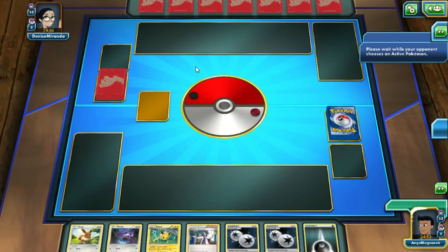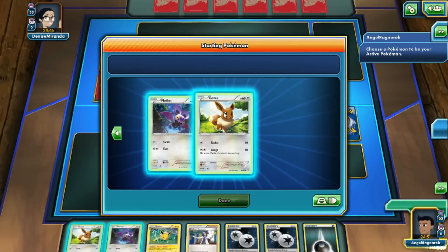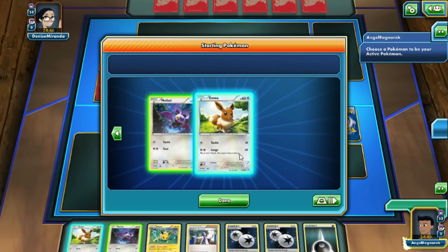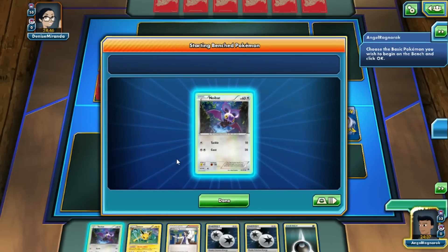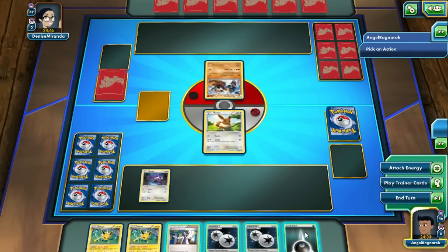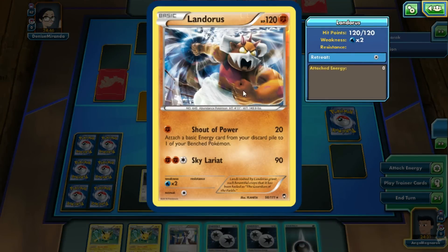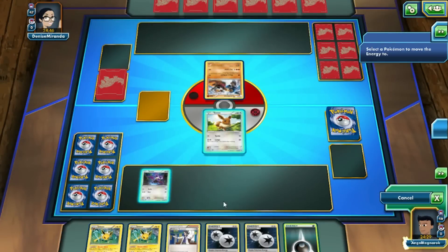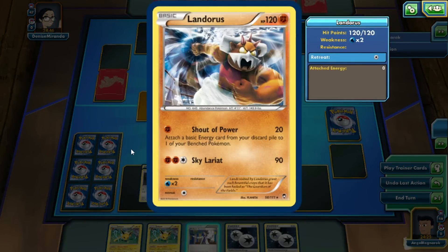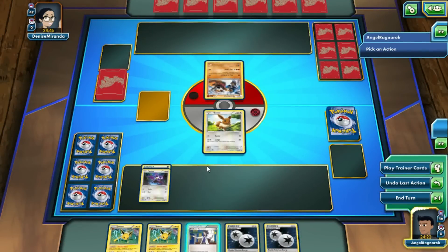Oh, Fighting Psychic — it's Groudon! It's Wabbuffet Groudon. Well, I've probably lost already, but let's make it at least a playable match. One thing that does help us out a little bit is if Groudon takes a while to come out, we can still get things going. Starting off with Eevee, one thing that does worry me is if they get Muscle Band and Strong Energy.